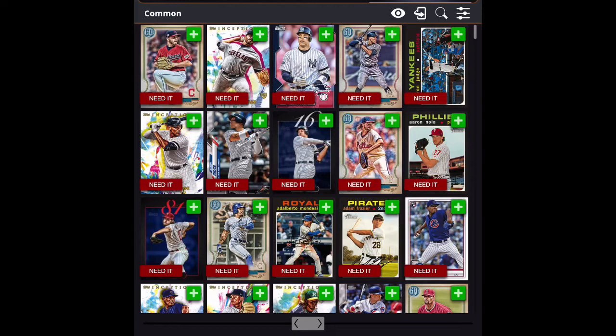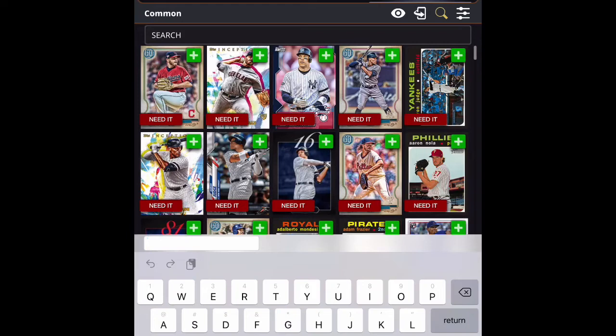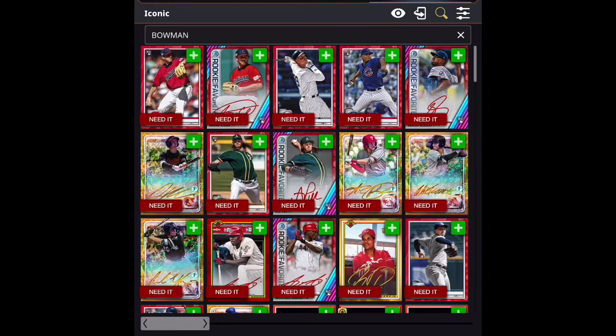As you notice across the bottom, moving across the bar, it goes to rare cards, then uncommon, then common and so on. If I wanted to narrow my search down, I could take the magnifying glass in the upper right, touch it, and it opens up a search bar. I'm looking for Bowman right now, so I type in Bowman and hit return, and it'll bring up the Bowman cards.